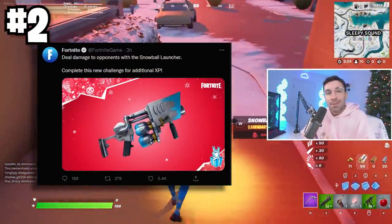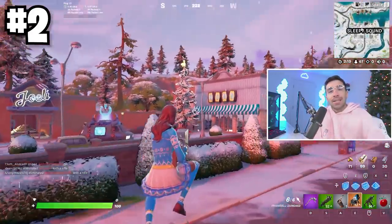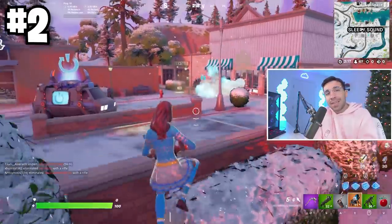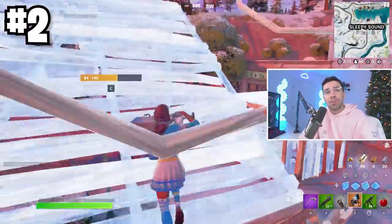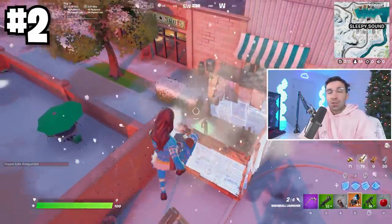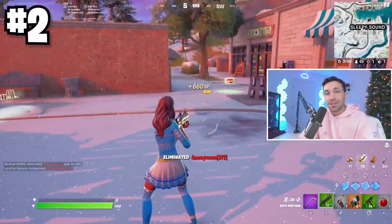Grenade launchers are now in the game, and the cool thing is they've been updated so they kind of explode on impact — it's like the old proximity launcher from back in the day. Right now for Christmas it shoots snowballs at people, but it could be changed pretty soon. It's also extremely overpowered early game: people run out of mats super fast, and you just chuck three of those at their box and they're dead.